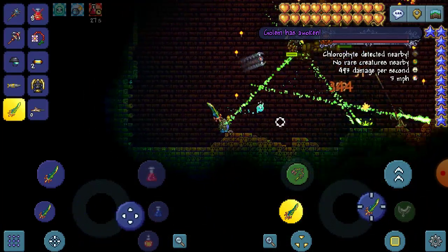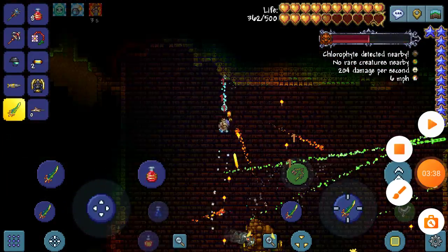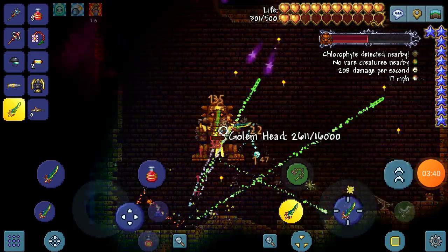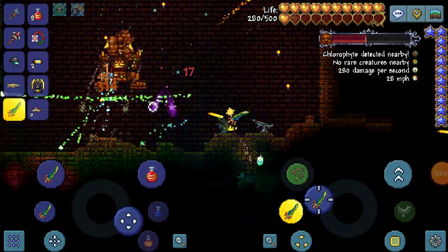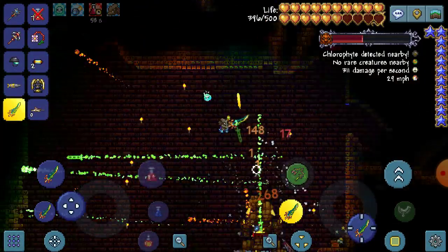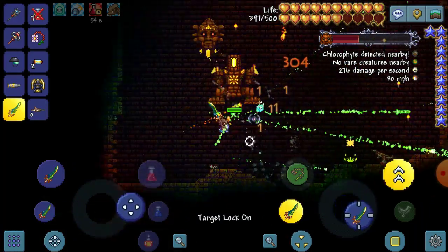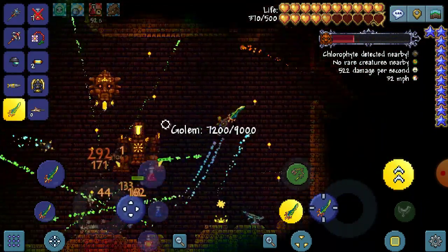Hopefully we can take this guy out because last time it was kind of a struggle. All right, the first stage is almost defeated — come on, come on, take it down — there we go, let's go! Just the second stage now — hopefully we get six beetle husk from this.